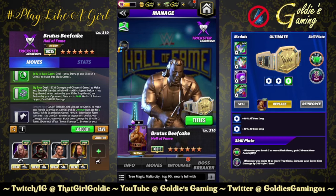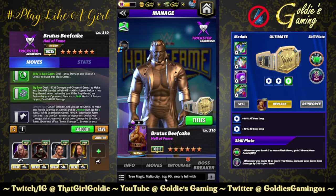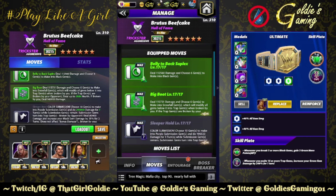A couple of different builds we're going to take a look at: the first one is a health steal defensive sub build, and then the rest are gem damage based. Let's get right into it. Belly to Back Suplex — 6 MP green move, choose 6 gems to make into black gems.